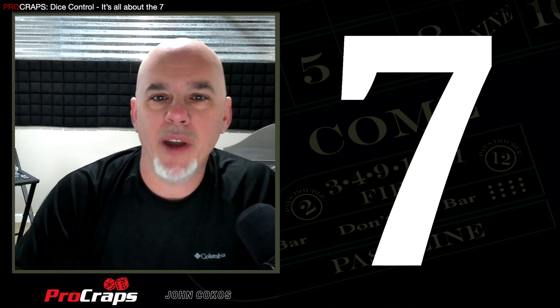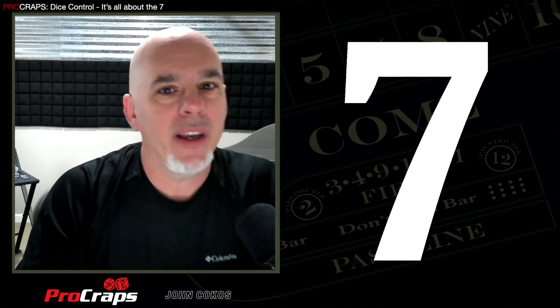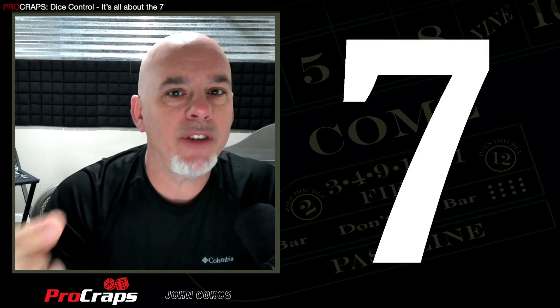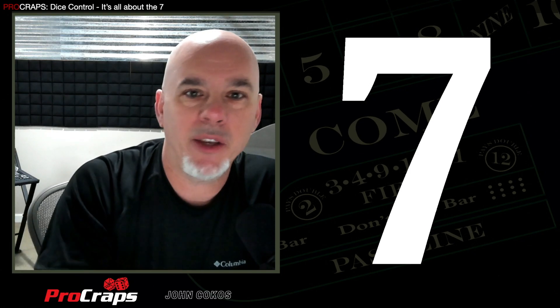Well, there it is. The Big Bad Wolf, number seven. Why the fixation on one number? You know this — it controls the entire game. It tells you when you win, when you lose, and from the casino's standpoint, how much you win or lose. They use the probability of that seven showing versus the other numbers to determine the pay schedule for every bet you place on the table.